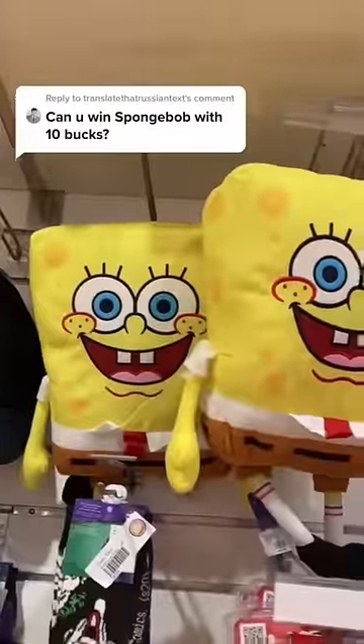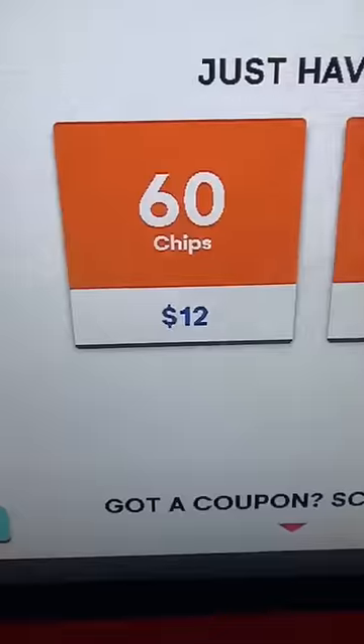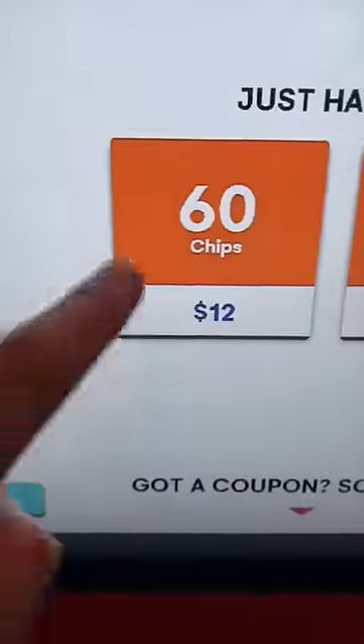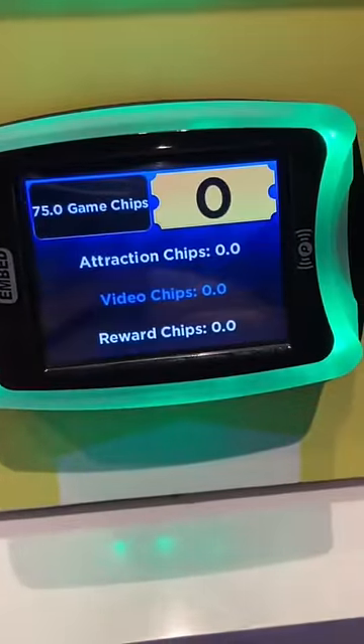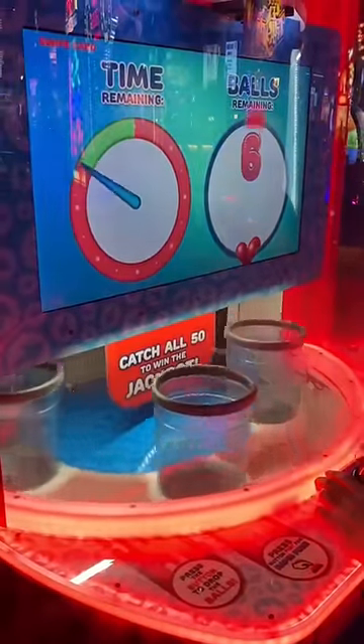So I'm back at Dave and Busters, and this person wants to see: can I win Spongebob Squarepants for $10? Spongebob is 1,500 tickets, and the smallest amount you can put on your card is $12, which gives you 60 chips and some additional bonus chips. We're starting with zero tickets. All I have to do is go around, play some games, win some jackpots, and see if we can bring Spongebob home for $10.